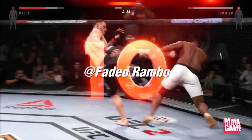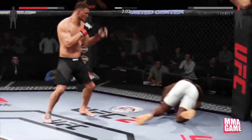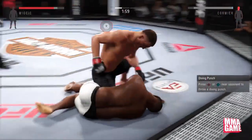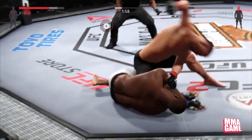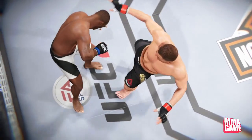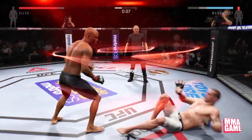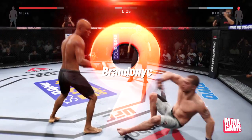He's got Stipe Miocic going up against Daniel Cormier. Lands a nice little combo — uppercut and a hook — and a head kick to send him into the fence. What a knockout! And he finishes them off with those brutal ground-and-pound shots. Let's take another look — boom, chin to the chin. It's over. Coming in at number nine.